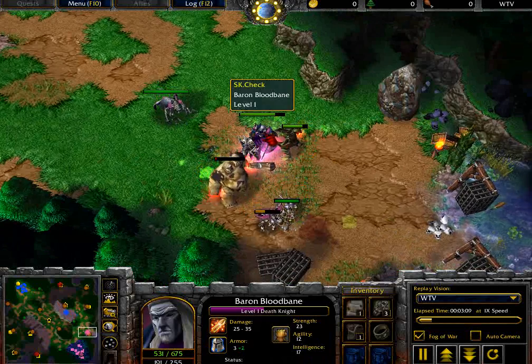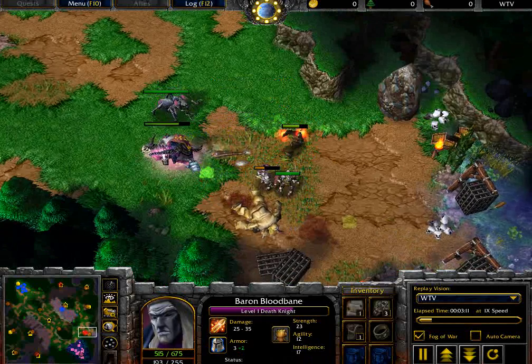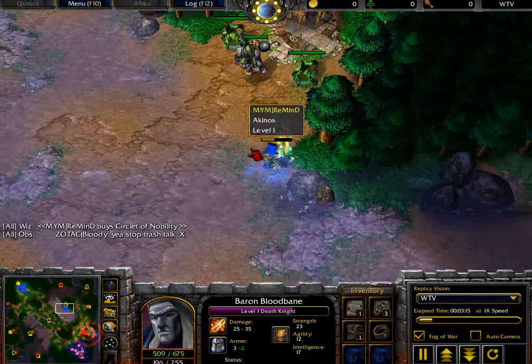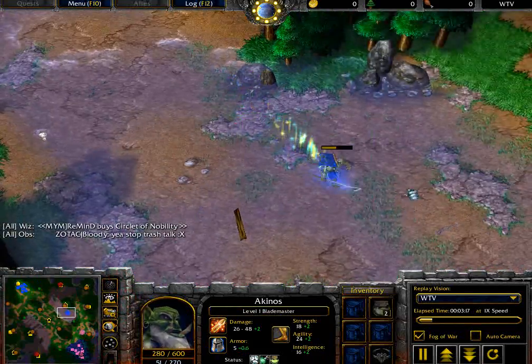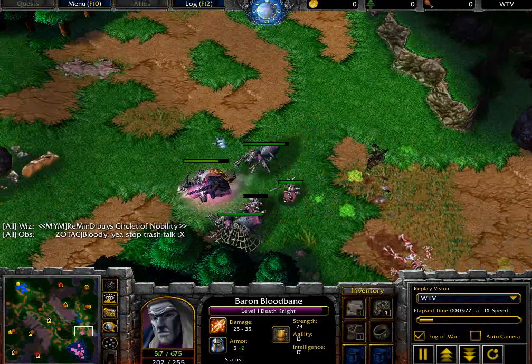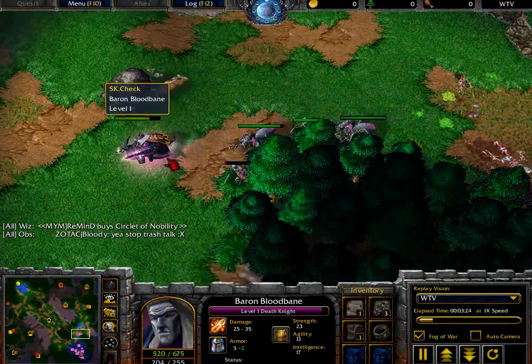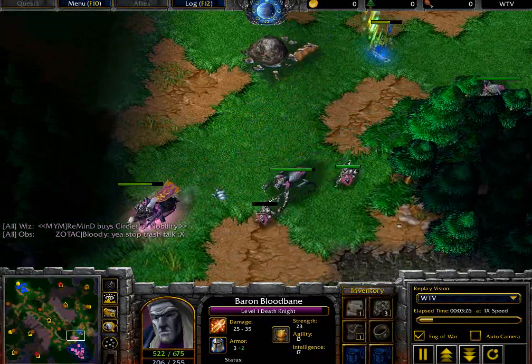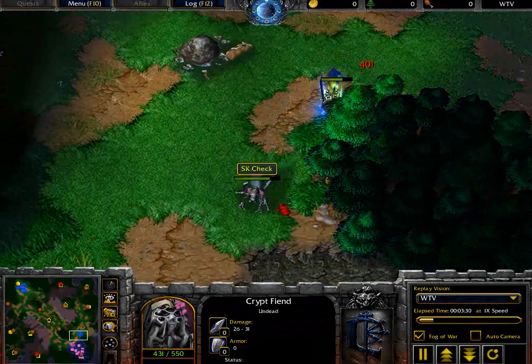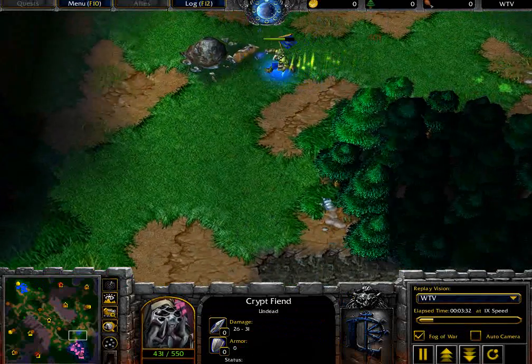Ogre Warrior now getting focused down, and Check will almost get to level 2. Blademaster being forced to heal back up using that Healing Salve, purchases a Circlet of Nobility. But already that's just a really hard hit to the army of Remind. Check still trying to go out, trying to do more creeping, going after that Crypt Fiend. That Crypt Fiend taking a couple hits from the blade of that Blademaster, and now back in the base.